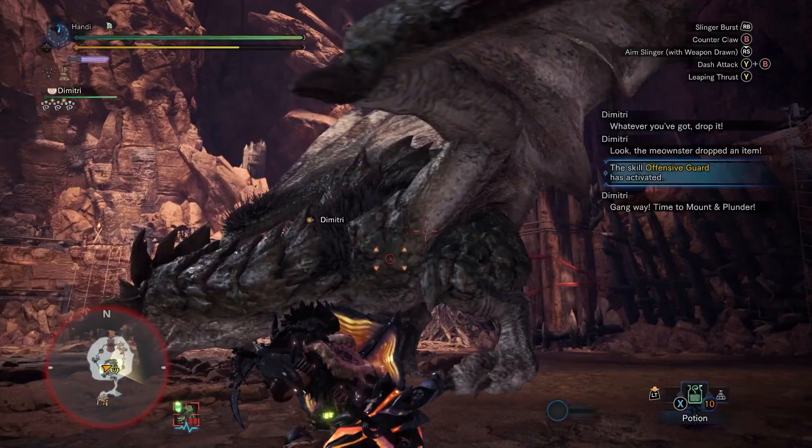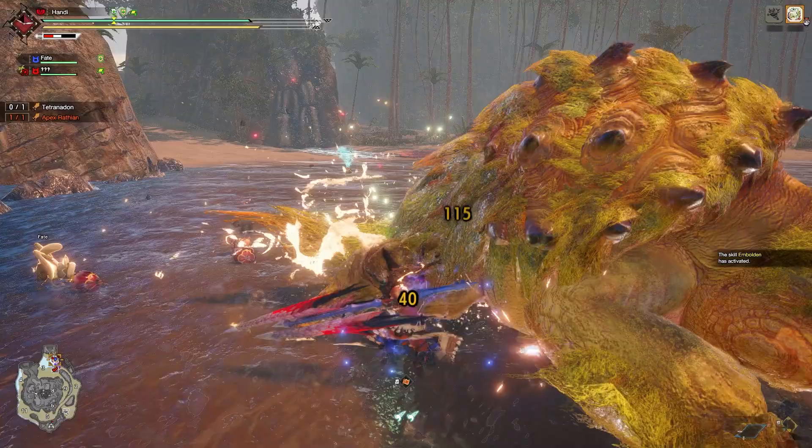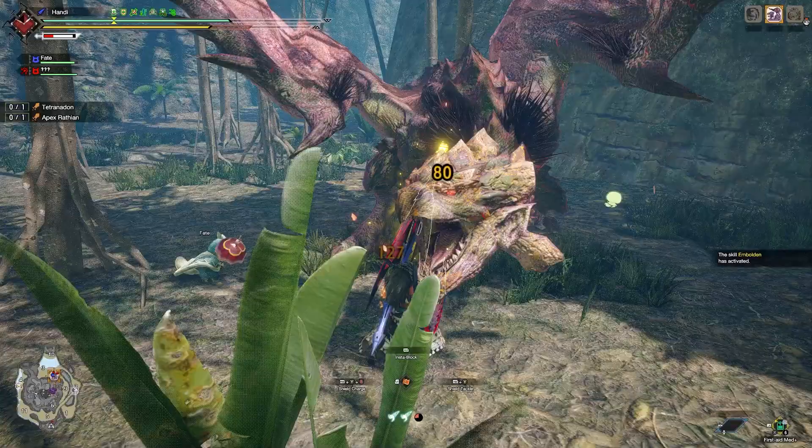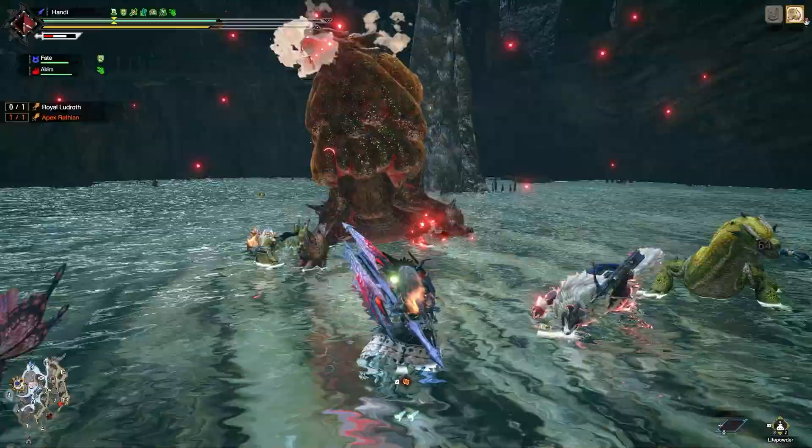The clutch claw counter still goes down as the coolest thing I've ever done in Monster Hunter, and it's gonna be a tough one to beat, honestly. Sadly, we didn't get that in Sunbreak, but we did get something that's just so dope and really helps to amplify the pressure you can apply with Lance. The shield tackle was something I saw in the trailers and didn't think too much of it, but holy shit was I wrong. It's the perfect way to chain your pokes.